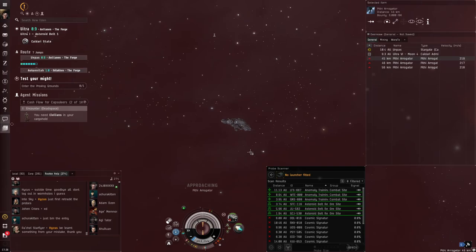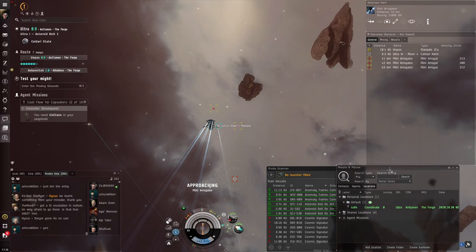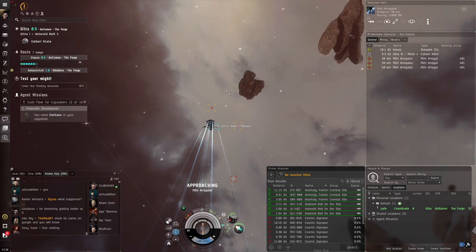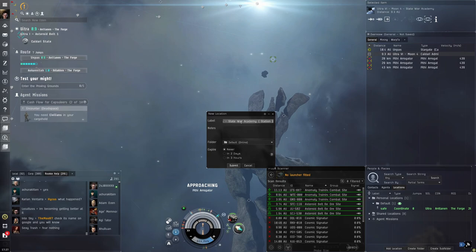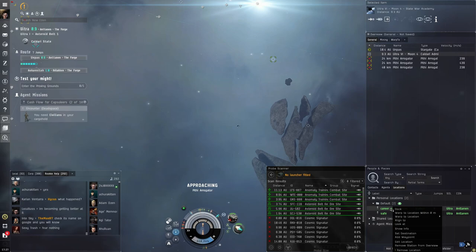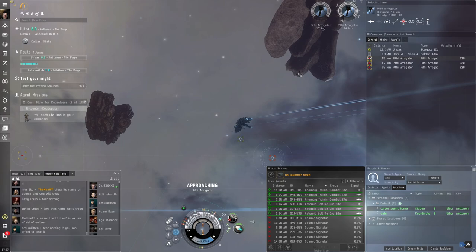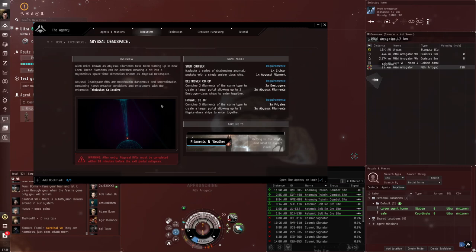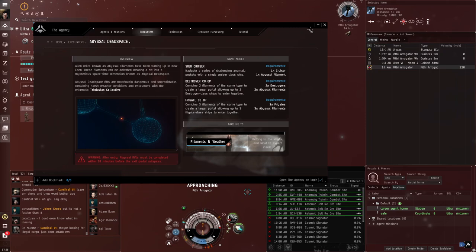Completing this mission rewards us with a Merlin, a Caldari frigate that's typical for new players. A tip for your overview: keep a 'People and Places' tab open because you can make bookmarks to remember locations. Right-click to save a location — for example, 'career agent home' — so you can right-click set destination later and return easily. Abyssal dead space works by activating a filament, which sends your ship into rooms where you kill enemies and collect loot, then return to where you activated it.